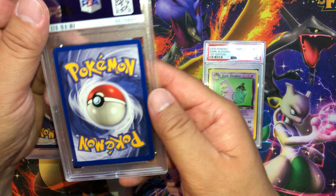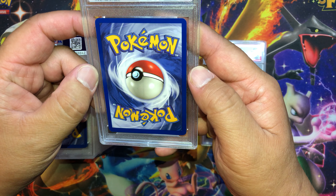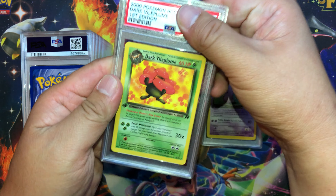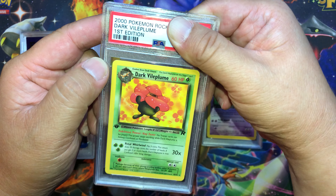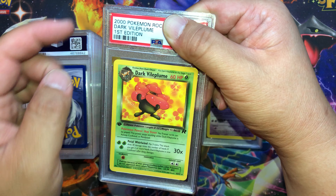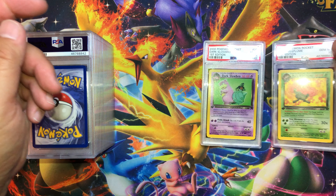Next card — some white marks, but that's pretty much it. Dark Vileplume non-holographic. No scratches, dents, or blemishes. A little thick on the left, a little thinner on the right. And we got Gem Mint 10.